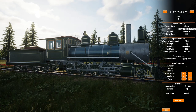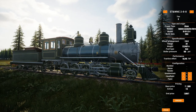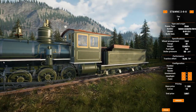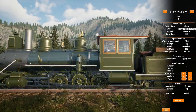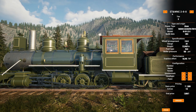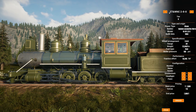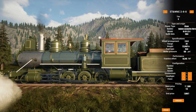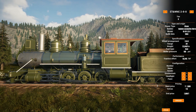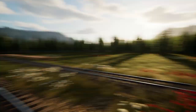An unfamiliar locomotive appears — it's a beast, looks incredible. At a 2-8-0 wheel arrangement. The ET&WNC road — no idea who that is. And that's the end of the locomotive list. There are also different options here — those are the new locomotives overall.